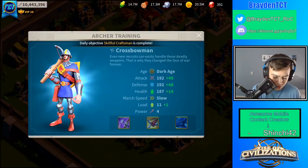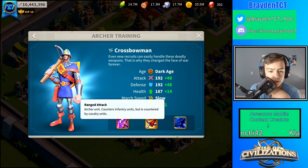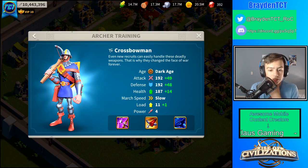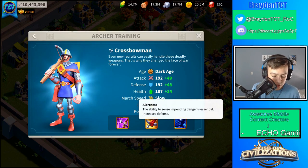It shows here their skills. So they counter cavalry units, but they're also slower because they don't have as much march speed. They are faster than infantry though, so they'd be able to catch up to infantry. But if they encounter cavalry, then they're probably gonna die. They also have increased attack and increased defense, just like infantry.